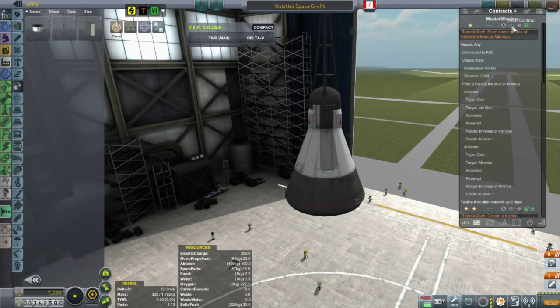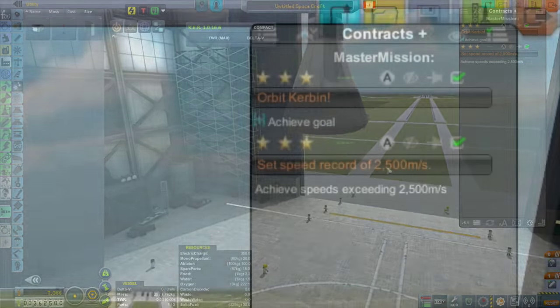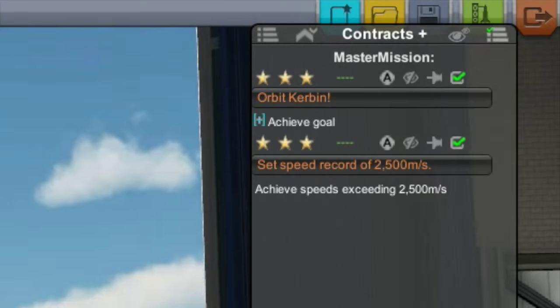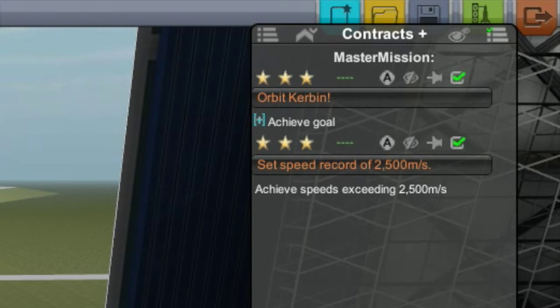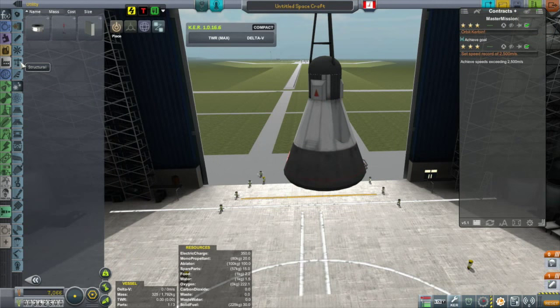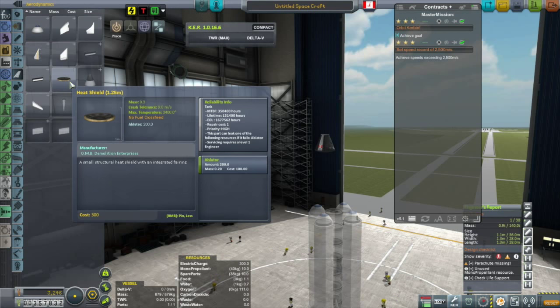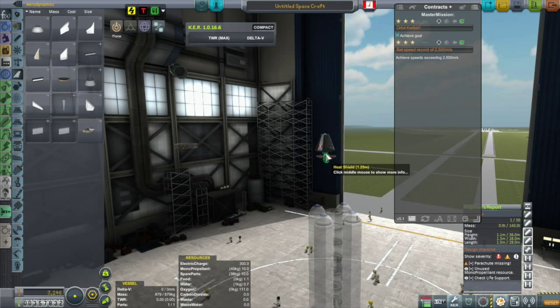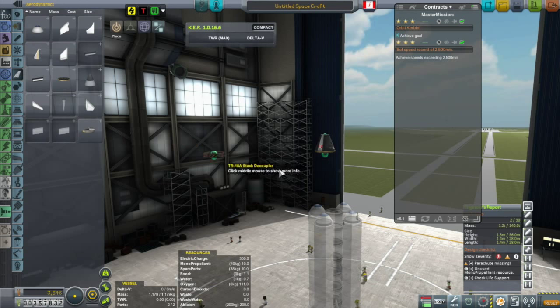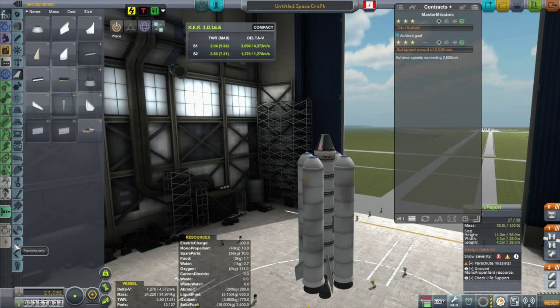I don't have any part testing contracts right now — I lost all those. All I have as far as contracts that have to do with going into orbit is the get-into-orbit contract and to beat that 2,500 meters per second speed record. So I thought, you know what, I'm going to build a vessel that's just about those two things. I abandoned the Radish capsule — I'll get back to that some other time. Went down to just a single one-man capsule, just going to send up a pilot. I want to build this thing as light as I can and I want to get it to be fast.